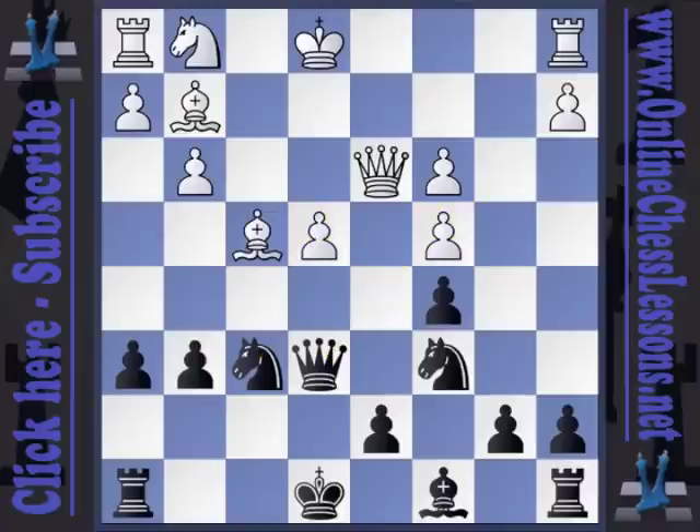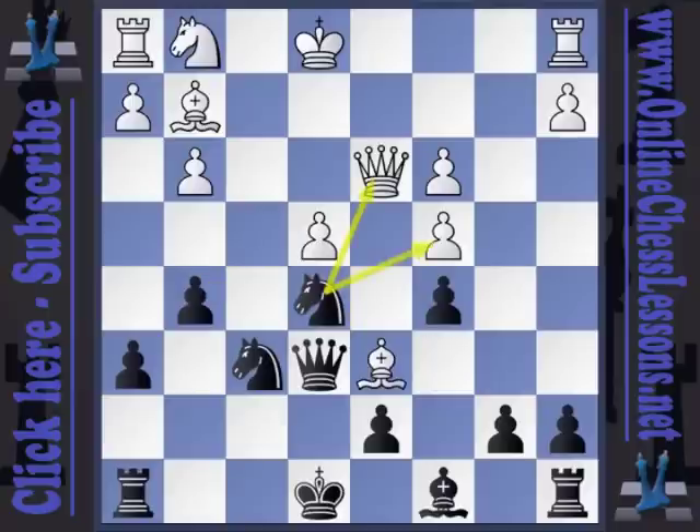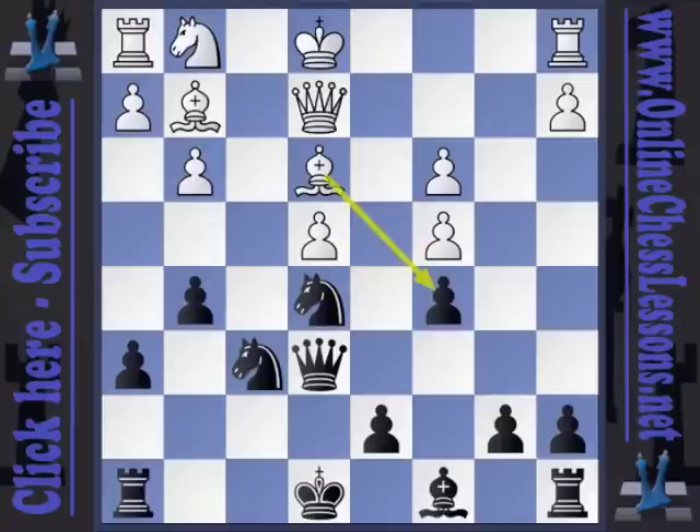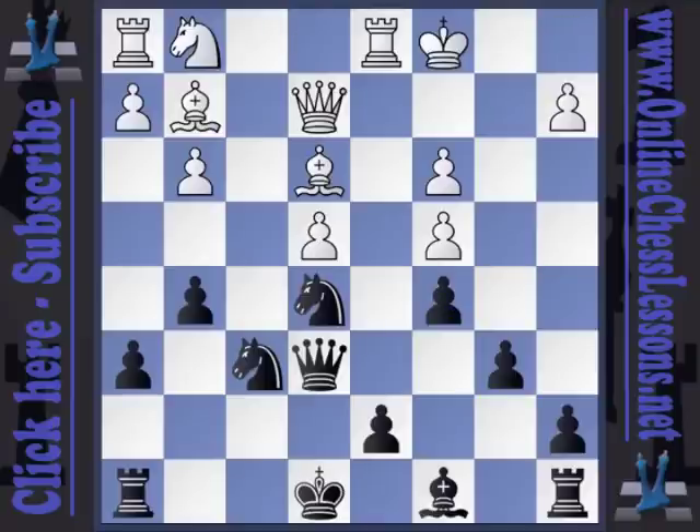White played queen d3 and now g5. This forces a commitment from the bishop. After bishop d6, knight e5 is quite strong. In the game white played bishop to e3, but after knight e5 my knight has a fantastic square, plus it hits the queen on d3 and the pawn on c4. After queen e2, the simple b6 secures the pawn on c5, and after castles, bishop to a6, black already has a very clear advantage.